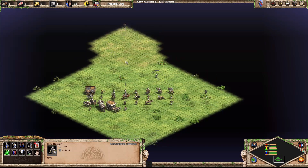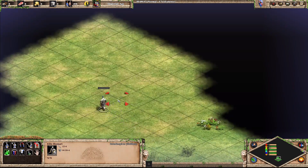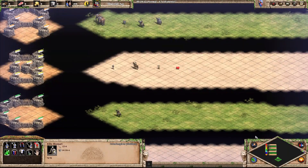Next we have the Huskarl — everyone's favorite Goth spear unit. This guy looks really cool. I like the design of his armor. I think it's a B or an A. I'm gonna put it into B for now — he may move up.